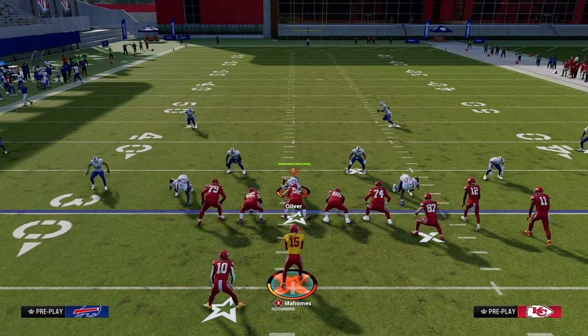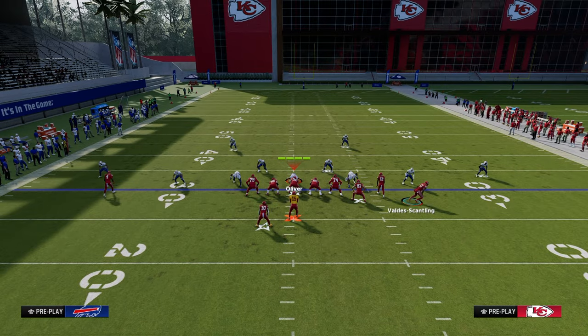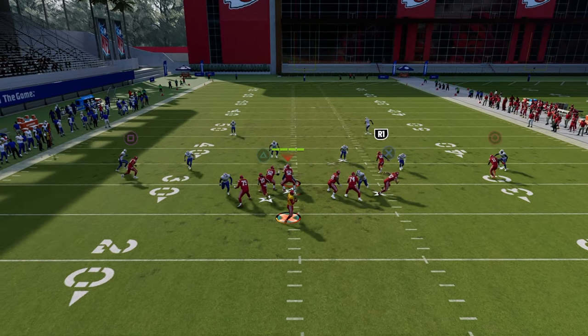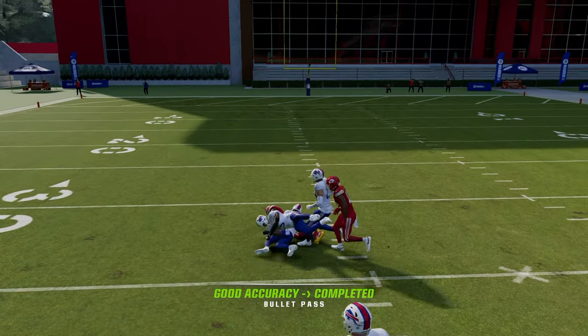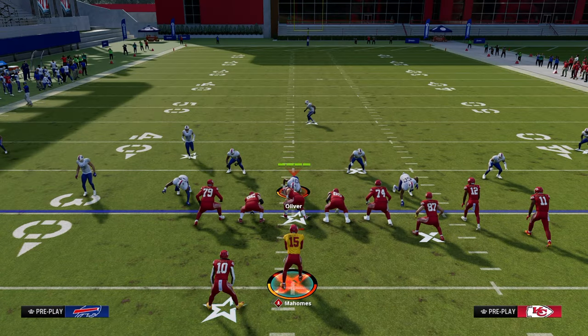Another way to manipulate Cover 2 — if you know they've been running a lot of DB fire or something — just motion this post route out. This gives you a little bit more space, and now you can really manipulate Cover 2 over the middle and hit these little pockets. So that's Double Post — I think it's probably the best play in the game this year.